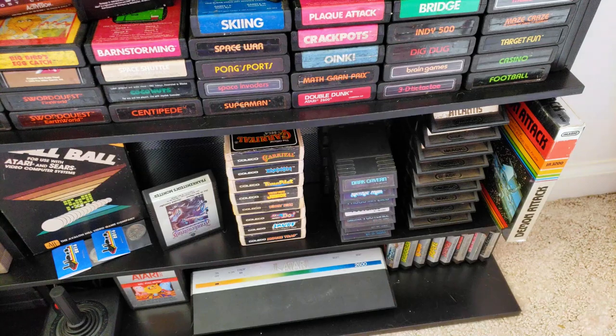Down here are some of the Parker Brothers games: Amador, Frogger, Q-Bert, Popeye, Spider-Man, two Star Wars games, and Tutankhamen. Another cool subset to go for — those Parker Brothers games. And then I have my Atari 2600 Junior right there, and Ms. Pac-Man. That's the Atari 2600 collection!